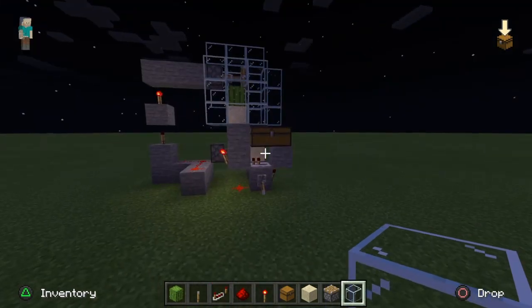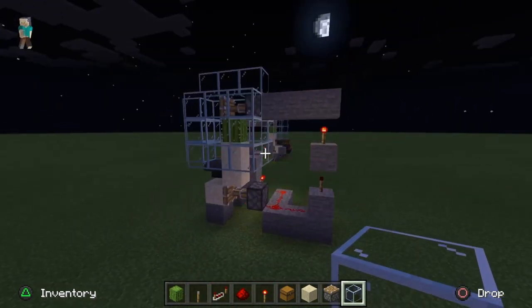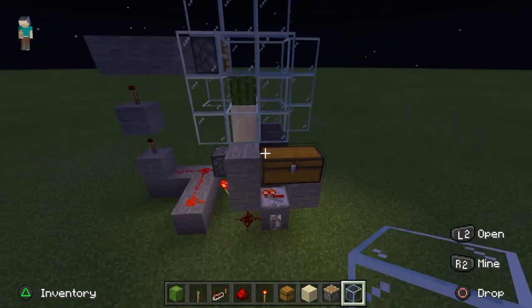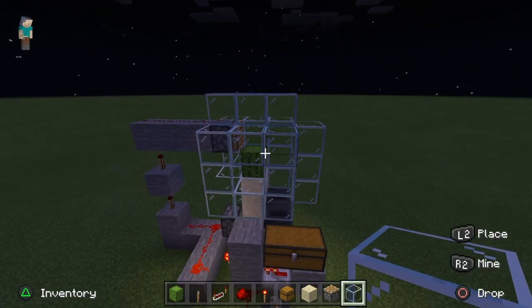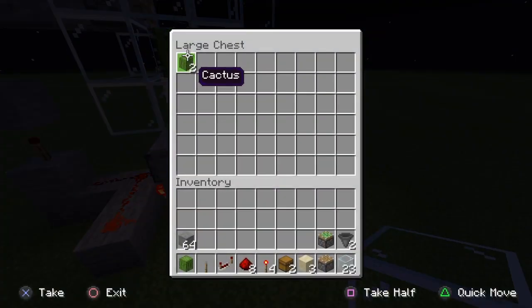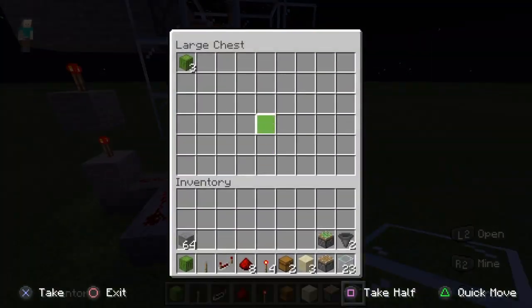You can break this glass as well. That's the farm done — it should look exactly the same as mine, depending on what you built it out of. Flick this lever back off and it should start doing this, and cactuses will keep falling in. We've already got one — see how long it takes for a second. And there's another. It's very quick. It's perfect for getting tons of cactus for green dye or whatever you want it for.